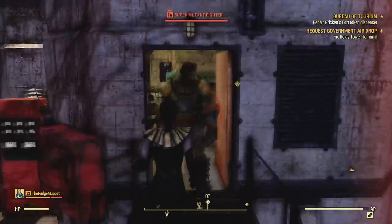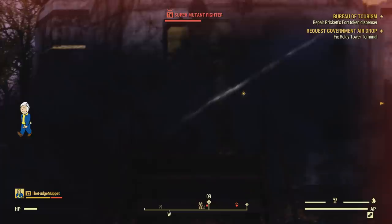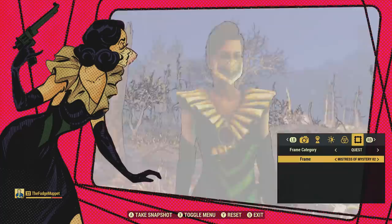What's going on ladies and gentlemen, my name is Michael and welcome to Fudge Muppet. Today I've got a Fallout 76 guide on how to get a bunch of unique gear, obtained by fulfilling a series of side quests in a plot that unravels the mysteries of a secret order — the Order of Mistresses of Mystery.